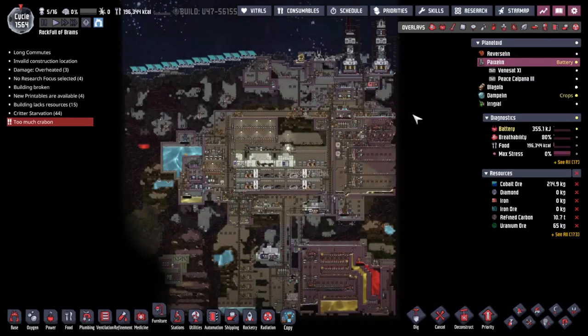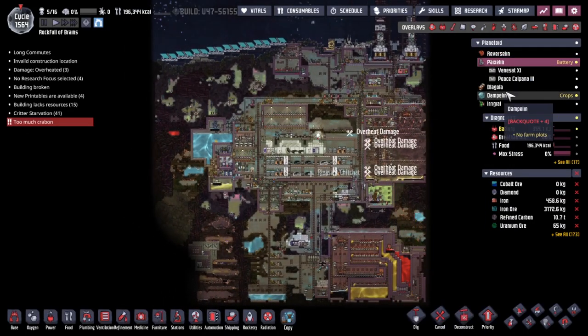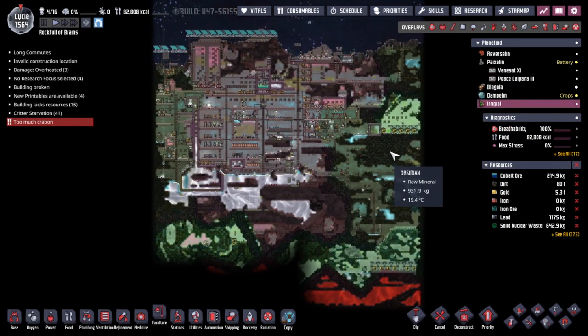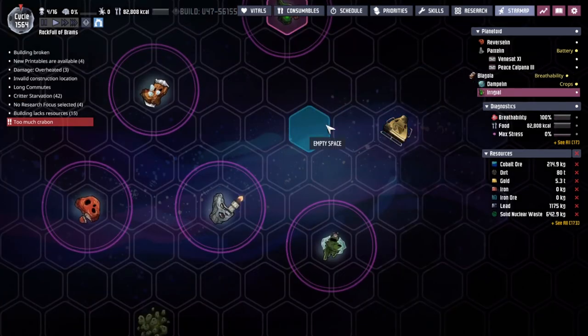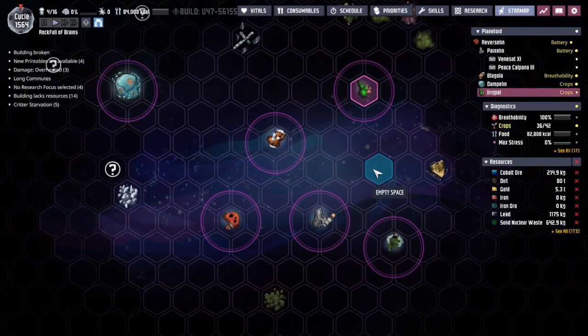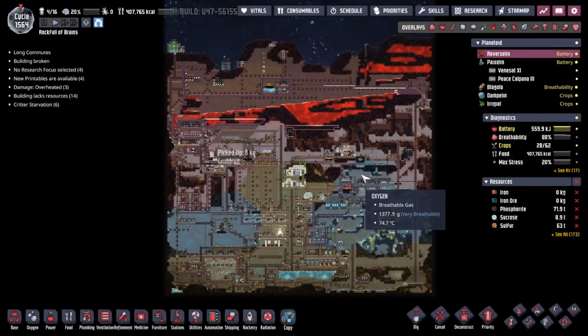Hey guys, welcome back to Oxygen Not Included — Clay's Amazing Space Goddess Simulator Extraordinaire. My name is Twitchy and we are in the Rock Full of Brains, a collection of asteroids out in the very wild of space, where we are trying to take 16 duplicants into the future as comfortably as possible.